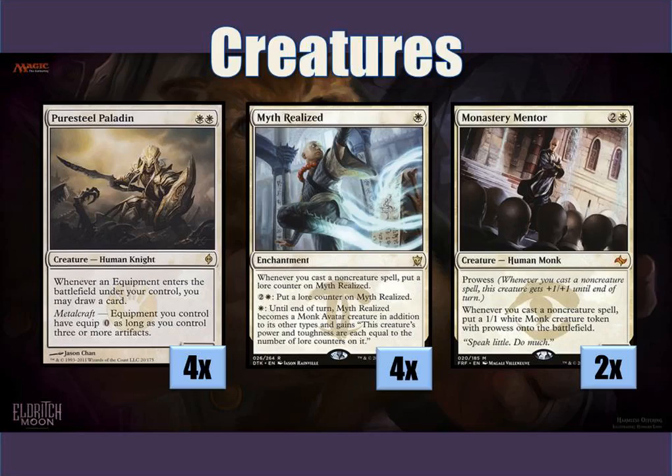Then we have two Monastery Mentors. Monastery Mentor is a great card. It has Prowess by itself, but every time you cast a non-creature spell, you get to put a 1/1 white Monk creature token. It also has Prowess as well, and so again, you can imagine all the equipments that you're casting for free. You're building a lot of tokens. It's basically the white version of Young Pyromancer, and you can quickly overrun your opponents with all those tokens.